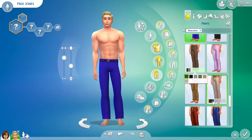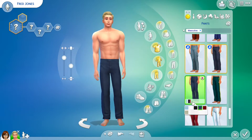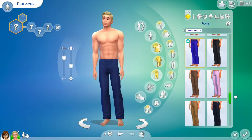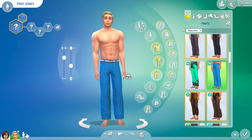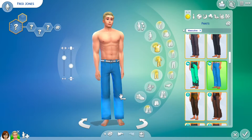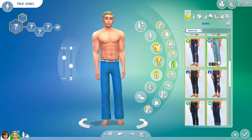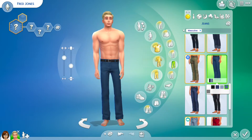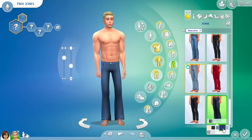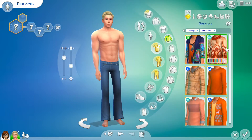I didn't want to do any CC, I'm just using the stuff that comes in packs, so if you have the packs that I use, these are accessible to you. Finding Fred's pants was fun. He wears bell bottoms, so I had to find some good boot cuts with a nice flare. I ended up going to the jeans, because those are the ones that had the best flare — that's just a fact.